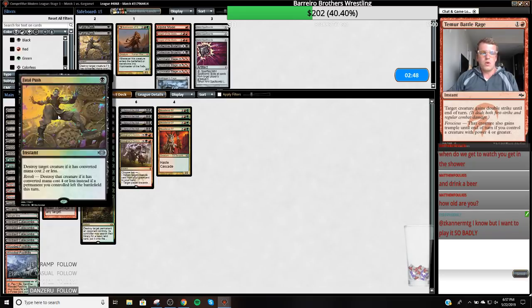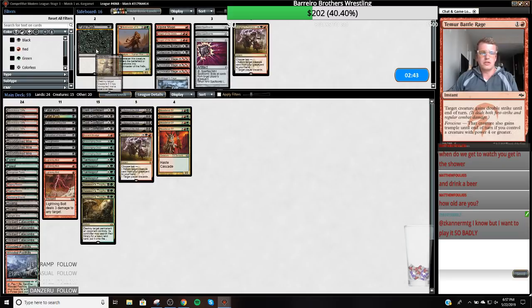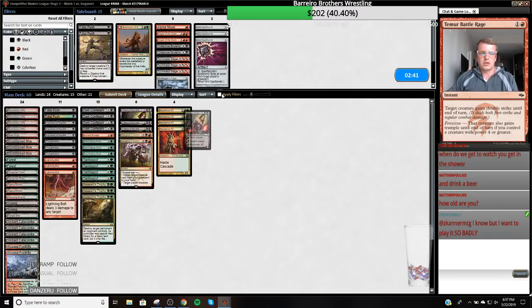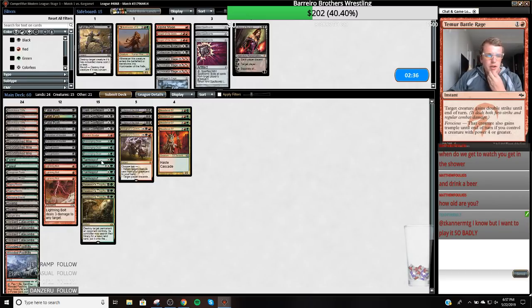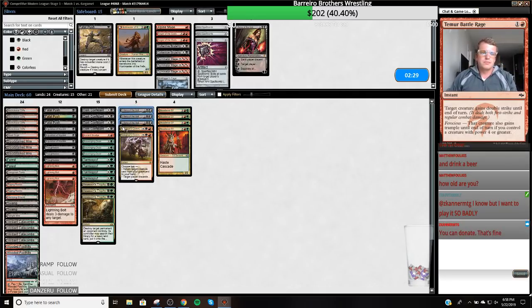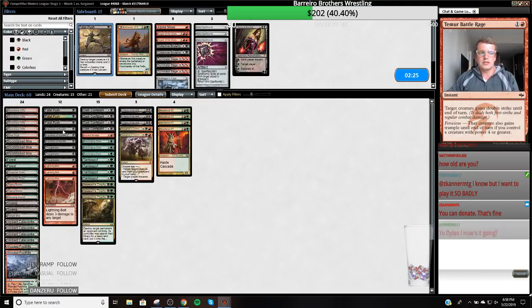On the draw, do I want one more removal spell? Probably. These Kolaghan's Commands aren't... well, they're shatters. Liliana of the Veil is worse on the draw. So I'm going to bring one of these in and then I'll have one removal spell and call it good. Sometimes you can get them down to no resources. I can't Inquisition before they play their creature anyway, so yeah I'm going to go like this.